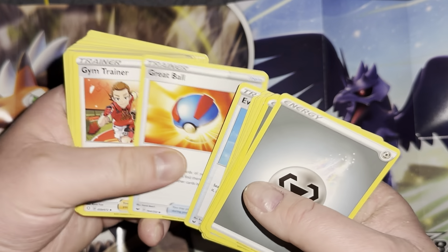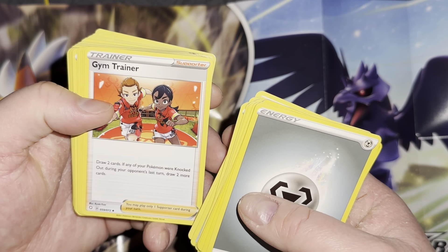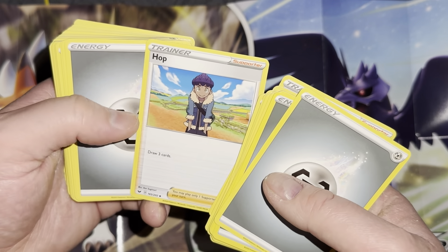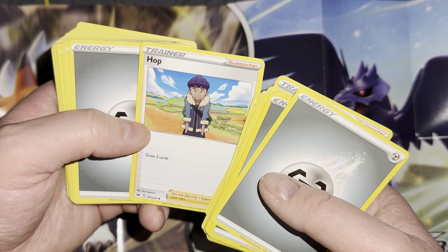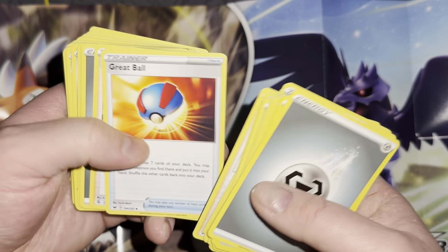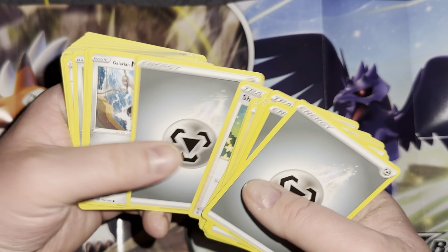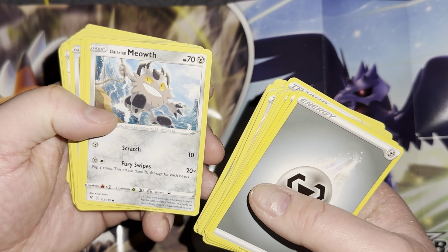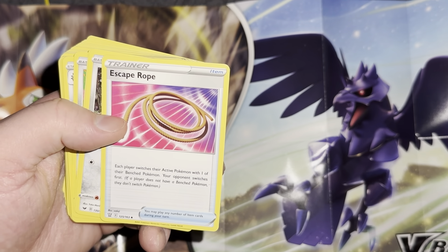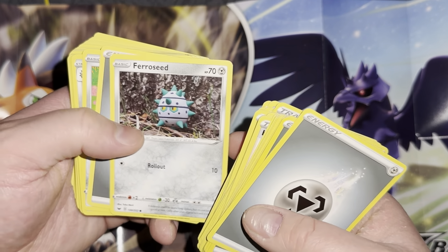Ferrothorn, Evolution Incense, Great Ball, Gym Trainer — 'draw two cards, and if any of your Pokemon were knocked out during your opponent's last turn, draw two more.' That's kind of cool. Hop — he looks just like Hau, only instead of waving his hands they're in his pockets. Another random energy, Bug Catcher, Great Ball, Shauna — 'shuffle your hand into your deck then draw five cards.' More energy. Galarian Meowth again, Escape Rope — 'each player switches their active Pokemon with one of their bench Pokemon.'